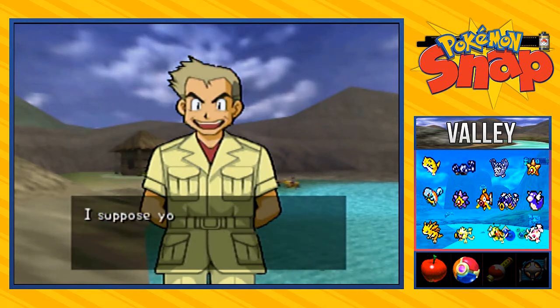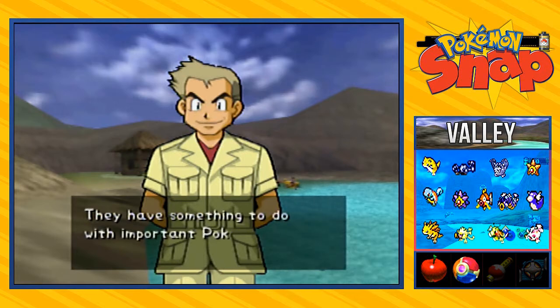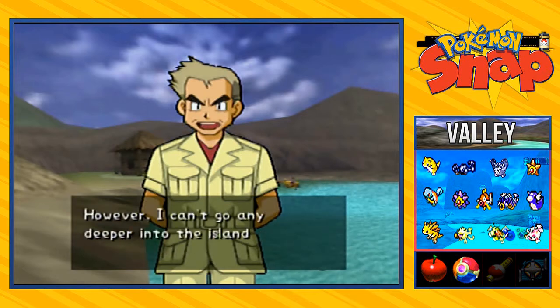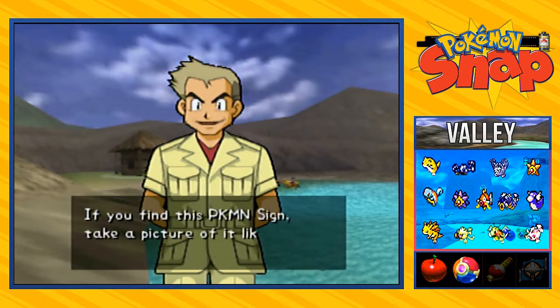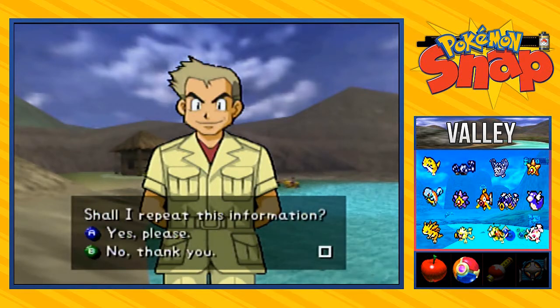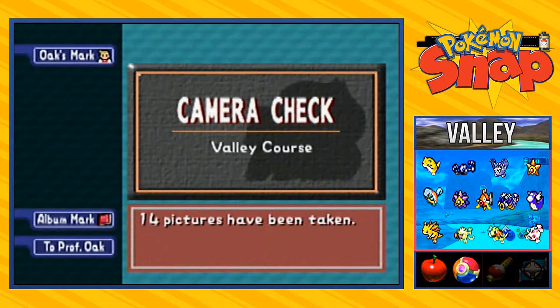Professor Oak says: 'Oh hi Draven, what a surprise to see you here! I received some interesting information at the Pokémon lab — it seems there are six Pokémon signs hidden on this island. They have something to do with an important Pokémon here. The signs are scenery which seem to resemble Pokémon. One sign is a mountain that looks like a dog trio. I came here to look for it, however I can't go any deeper into the island. If you find this Pokémon sign, take a picture of it — we might discover clues from the pictures.' He will also add a page for the Pokémon signs to the Pokémon report.